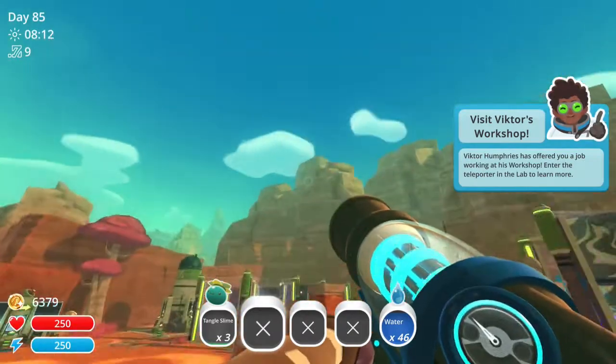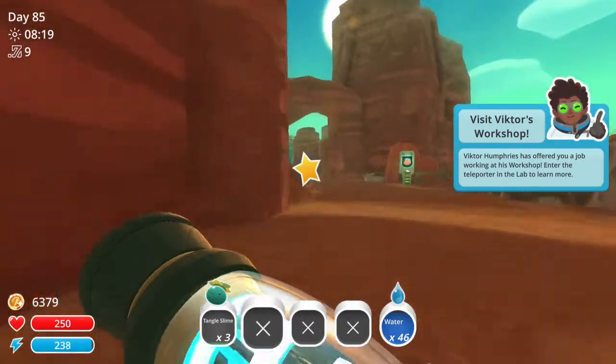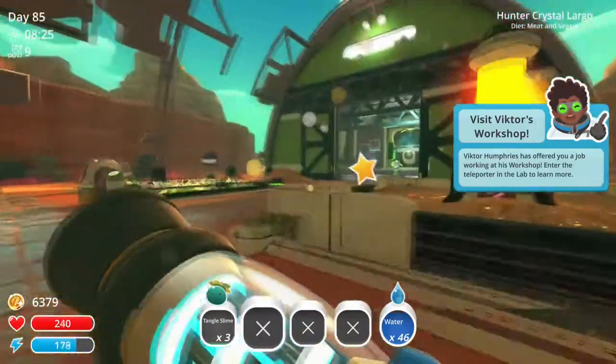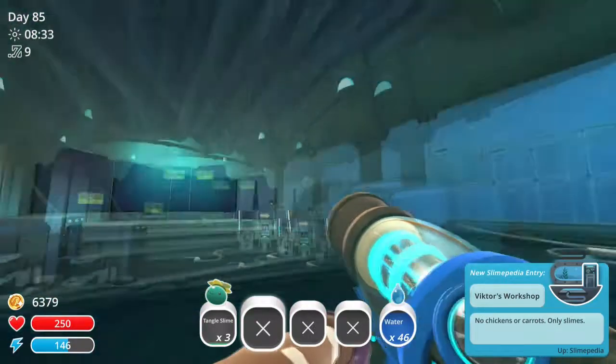What's going on guys? Welcome back to another video on the channel. Today we're playing some Slime Rancher and we have unlocked Victor's Workshop. So if we go over to our lab area, we have a star sign that says we need to go over here, so we are going to follow this and head over this direction.